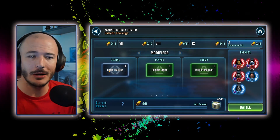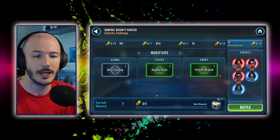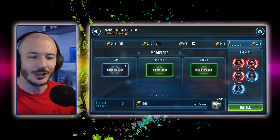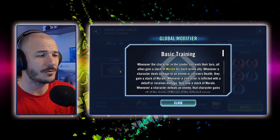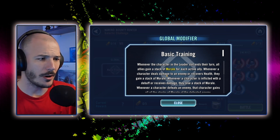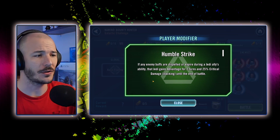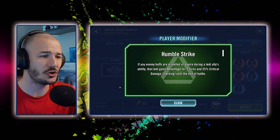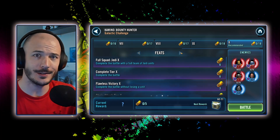We're on Kamino against the Bounty Hunters. I can see Bossk over here with his good friends Jango and Boba — a father-son reunion. Greef and OG Mando are here too. The global modifier is Basic Training. Something about morale, there's plenty of that to go around. Then we've got Humble Strikes for the player. Looks like we've got some bonuses for Jedi. Do we actually have a good easy GC today?